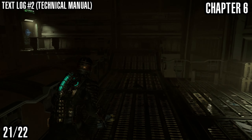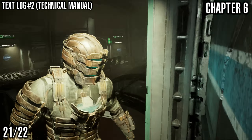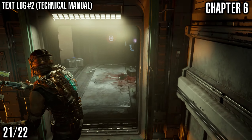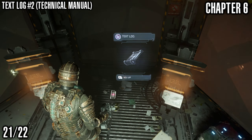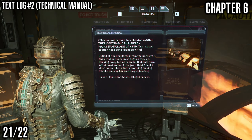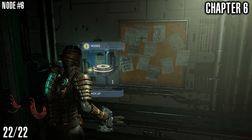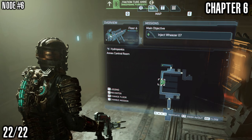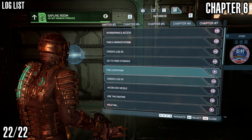Next up we've got a text log called Technical Manual — text log number two. Look out for the necromorph that attacks you just before you enter this room; it's just above those engines that are malfunctioning. There's the text log — Technical Manual. And last but not least, we've got a node in the same room right there — six nodes in this chapter. Sorted.